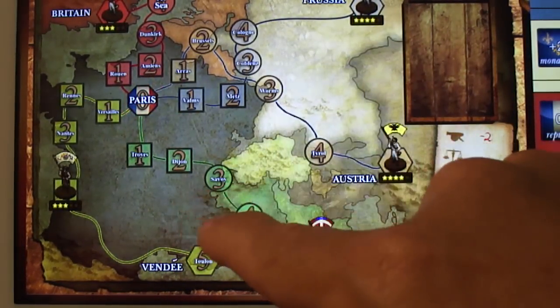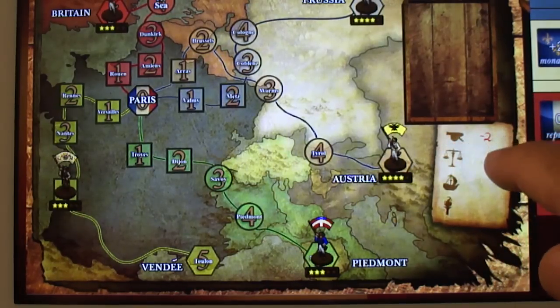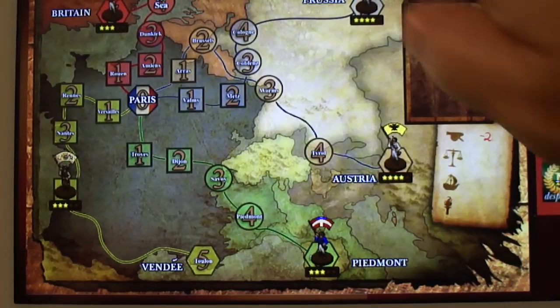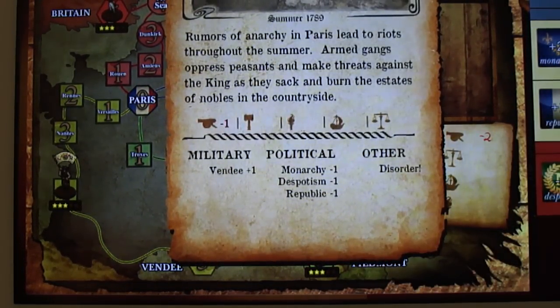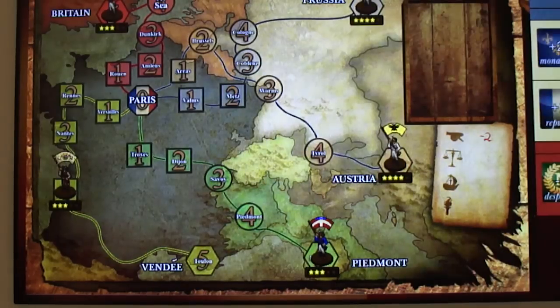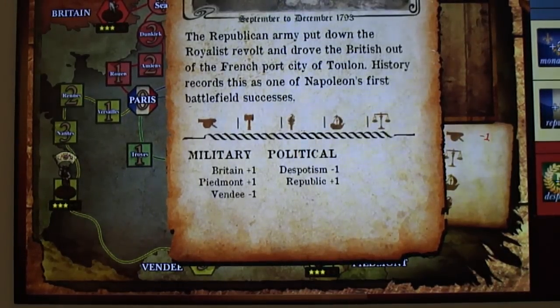The Vendi are going to advance, monarchy minus one, despotism minus one, republic minus one, and there's disorder in Paris. We've got two actions — we're going to put out that fire. With minus two on our military there's no real point fighting the Vendi right now. Let's get the Republic up one, and push the monarchy down. Next card: 'Seizure' — Britain advancing, Piedmont advancing, Vendi going back, despotism minus one, plus one to the Republic.